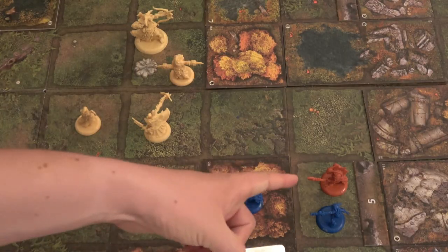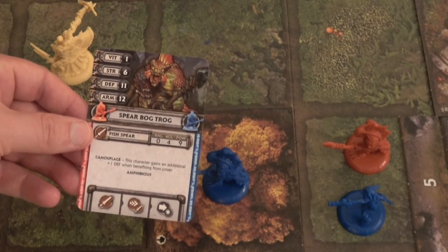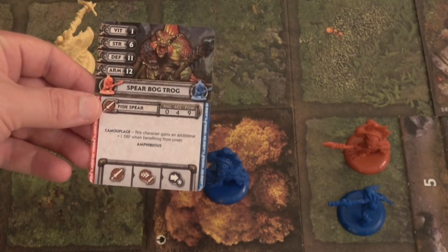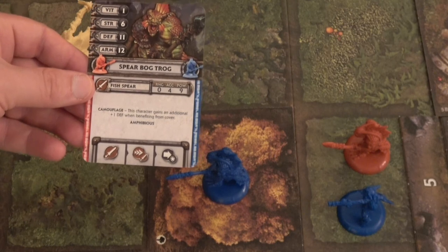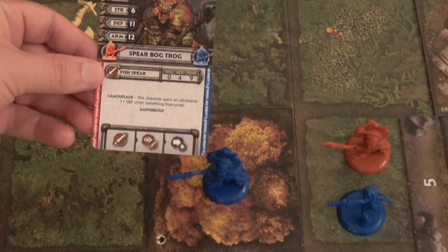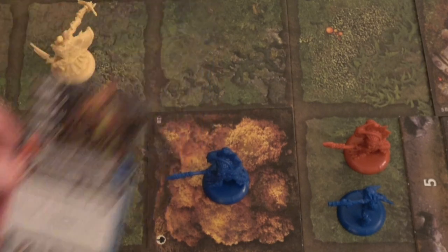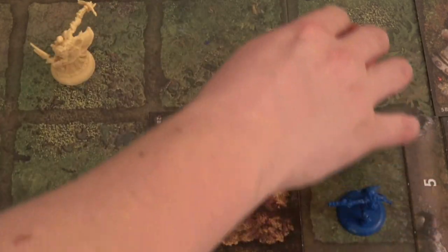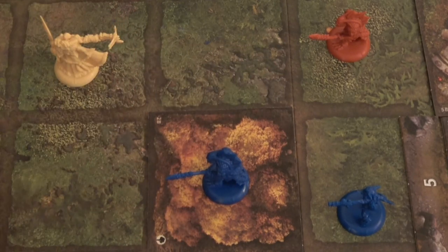Our second activation is the red Spear Bogtrog. First is melee attack — can't. Then Rush — can't reach a hero space. So third is Pursuit: if the target hero is within three spaces, the villain walks; otherwise it charges. He is within three spaces, so he walks one space closer to Creed. That ends Agatha's turn and ends the first round.